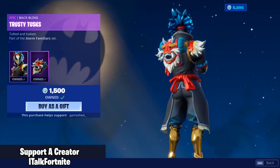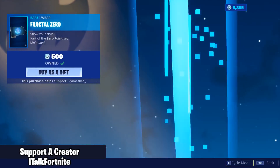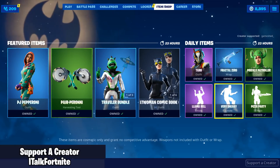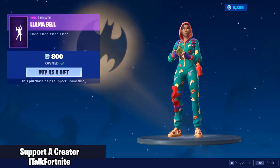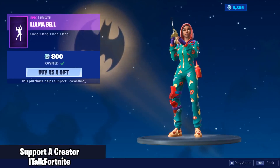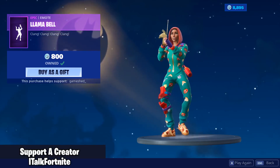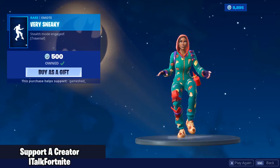Taro is back with the back bling Trusty Tusks — feel like it's been a while since we've seen him. The Fractal Zero Wrap, I'll cycle through the models — it's looking pretty sweet. Prickly Patroller is back, not a bad skin. Llama Bell. I said I was going to try to make the intro shorter and the video is still going to be kind of long, so apologies for that. Good emote. And then Very Sneaky is also back.